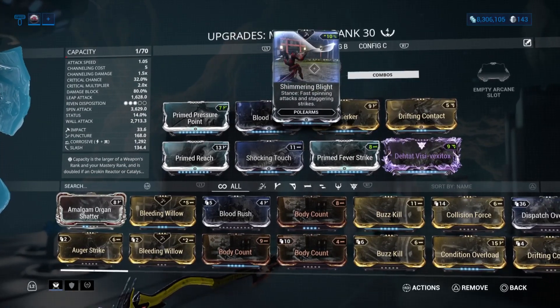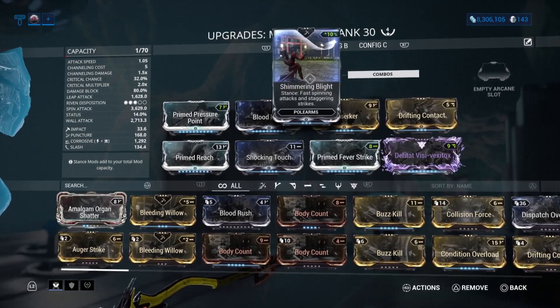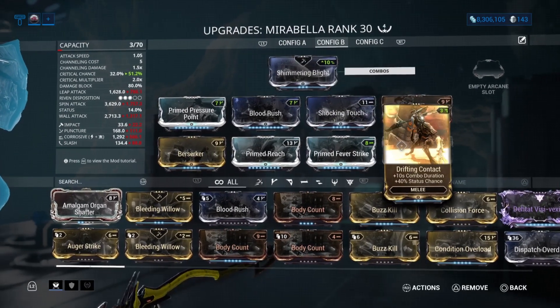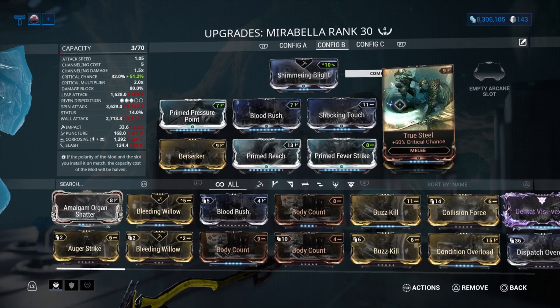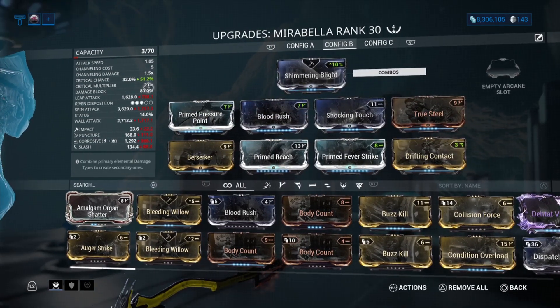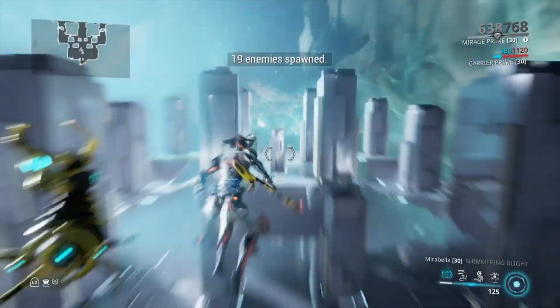I'm also using another mod here which I can't pronounce, so I apologize. We're not even using an arcane. But if you guys don't have a nice riven, just to prove it to you, we're going to swap it out. The only thing we've really changed is removing my riven and going for True Steel instead, which actually brings my critical chance up to 51.2%.